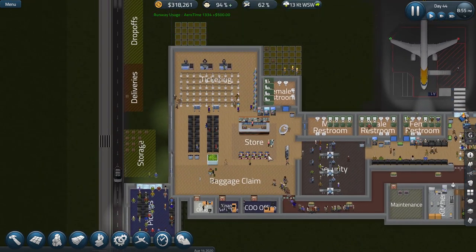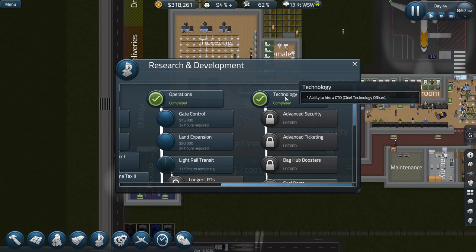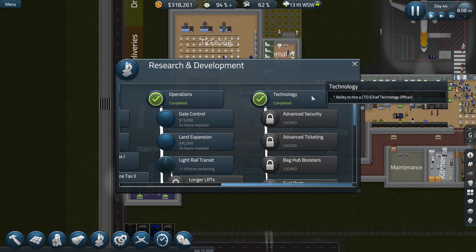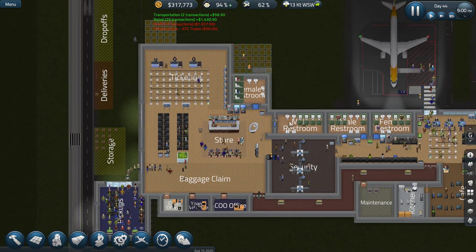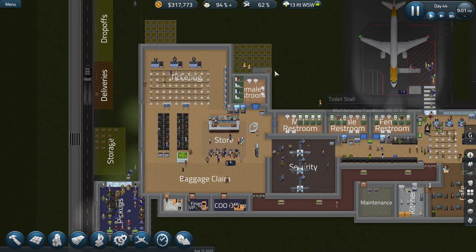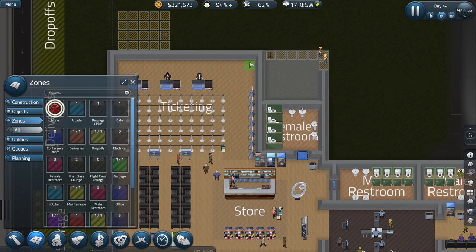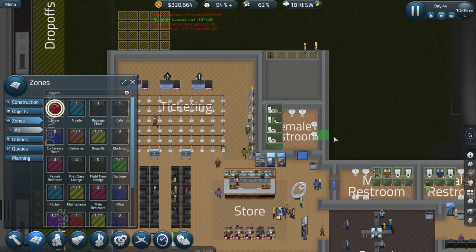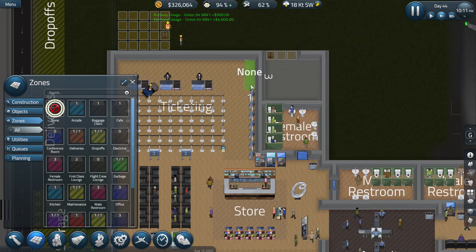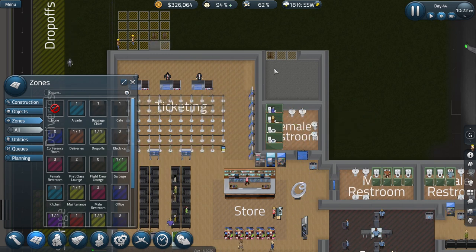Then I want to put the office up here for the CTO so we can get some security upgrades going on. This is part of the great expansion I'm planning for today. We get a CTO in here — our chief technology officer — and that person can do advanced security. The goal is that when this gets done, this restroom gets demoed, this becomes a larger security area, and we get some more high-tech gadgets in there. I don't know if they can access a restroom through the ticketing area, so just to be on the safe side, I'm going to take out that little tiny bit there.